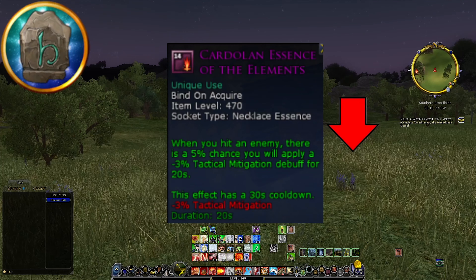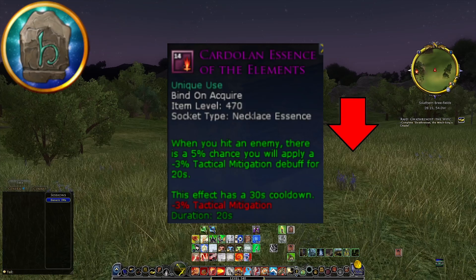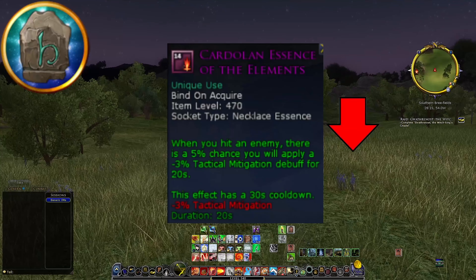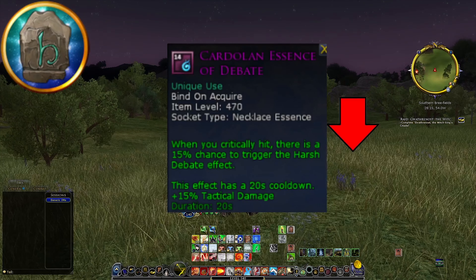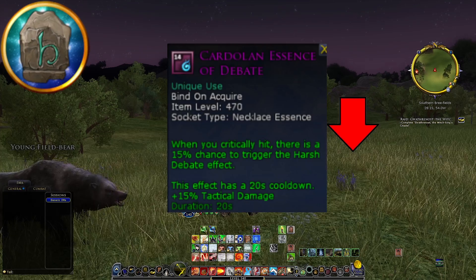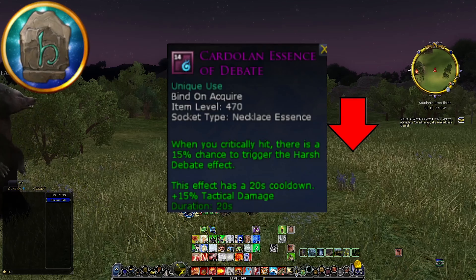The Essence of the Elements is mainly useful for a blue Runekeeper: when you hit an enemy, there's a 5% chance you'll apply a minus 3% tactical mitigation debuff for 20 seconds. As a blue RK you just weave in some fire skills to have this proc on the enemy — strong enough to be considered a nerf. The Essence of Debate is also definitely a nerf: every time you critically hit, there's a 15% chance to trigger the Harsh Debate effect. Although the effect has a 20-second cooldown, it can trigger on any crit — not just lightning attacks — making it a really useful essence for the Runekeeper.